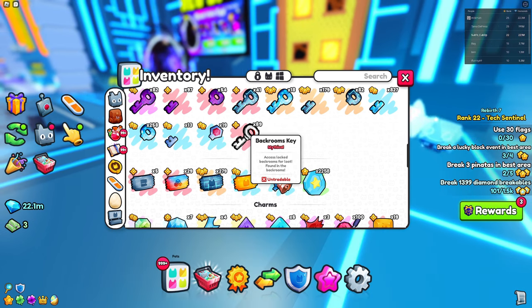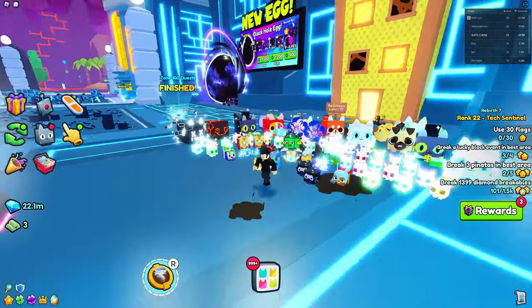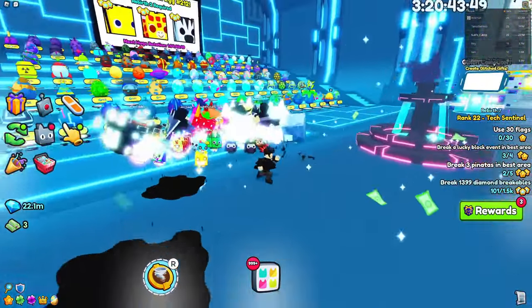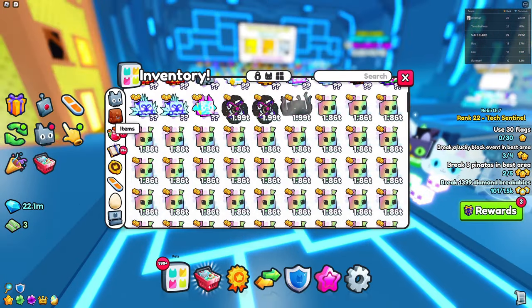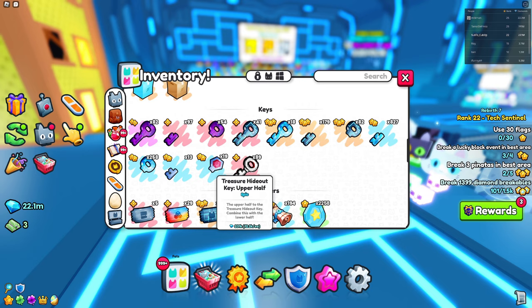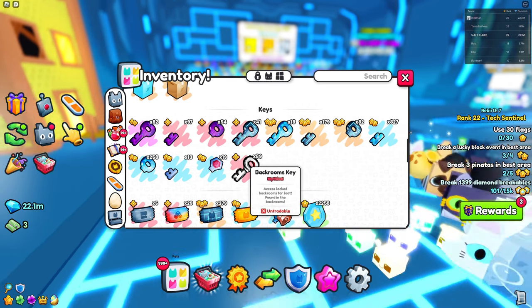Once the event ends, the Backroom's Key is just going to be useless. So it might just be there for collection purposes, or we might see some sort of exchange system — where you can exchange these keys for, I don't know, a bunch of Crystal Keys, or Techie's Secret Keys, or Treasure Highlight Keys. There are a lot of keys you may be able to exchange it for.